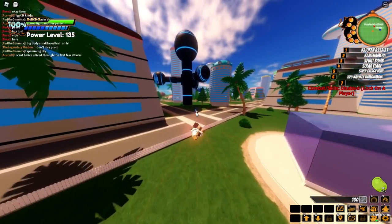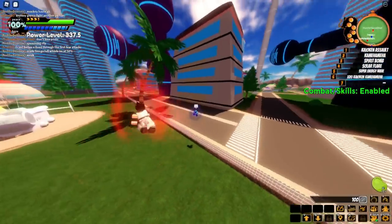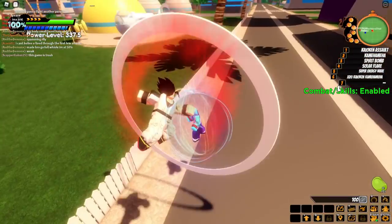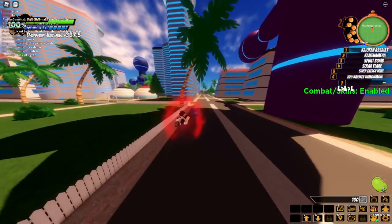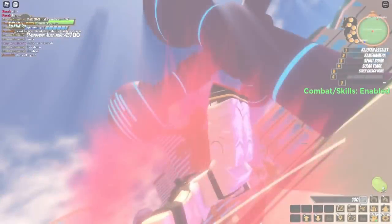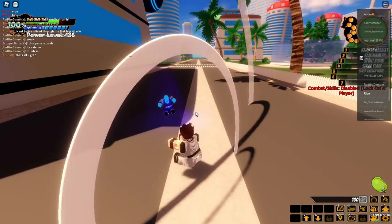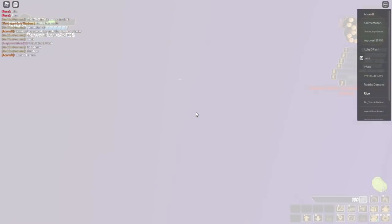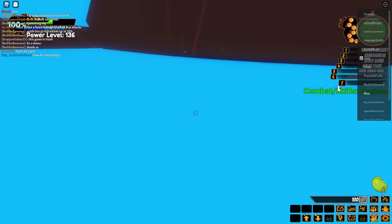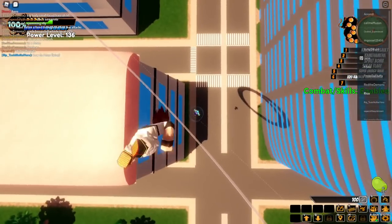Searching for a new opponent — I'll pick this Piccolo player. Let's power up and attack. He just vanished out of my combo — I need to figure out how to vanish. Do the E-N-F move to rush in. How do you vanish? You just press G? Kaioken Times 20 — go! This guy definitely knows the combat. Oh yeah, there it is — I can't even move.